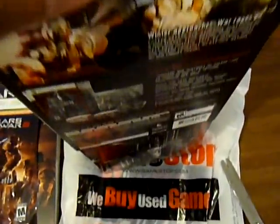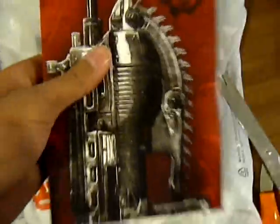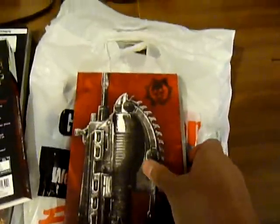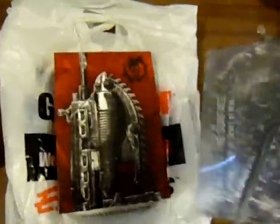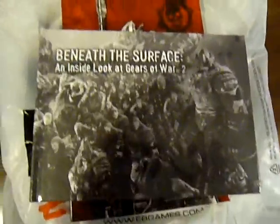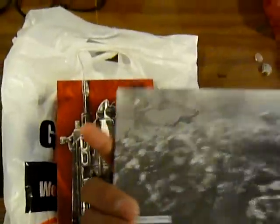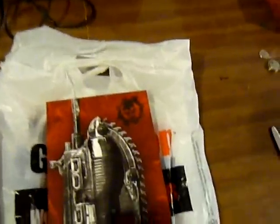I think it slides out — yep, another box. There's a hardcover book, 'Beneath the Cyphers' — I think that's the Gears of War 2 art book. This is the art book for Gears of War 2.